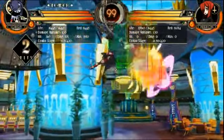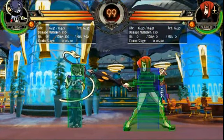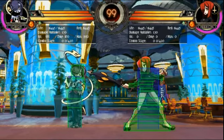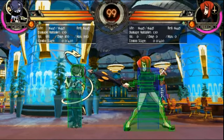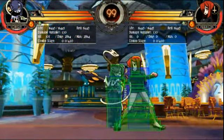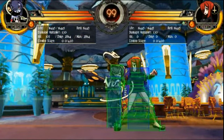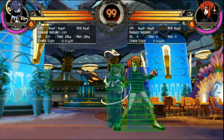As well, air hitstuns have been reboxed. Basically, the boxes for all of the different frames of your air hitstun include any area that was hittable in any frame of it. So, you used to change shape over the course of it; now you're the same shape, but it encompasses all of the areas that used to be hittable on any of the other frames.